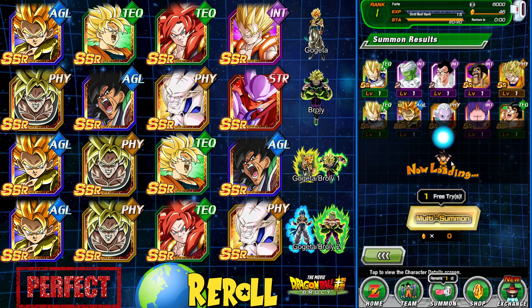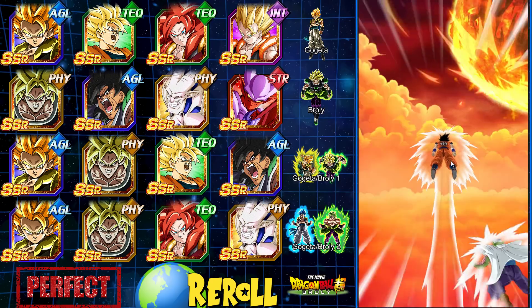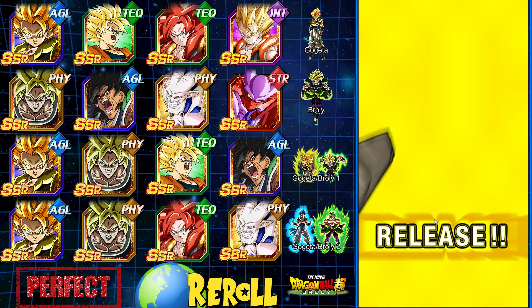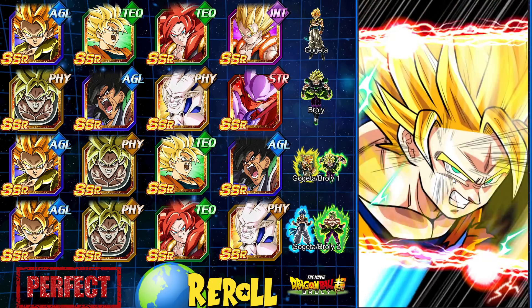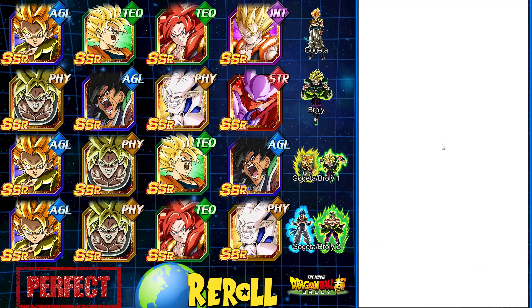So we got a Gogeta, so at least we will do a semi-giveaway for this account here unless I pull something fire right now — like the rest of the four units. One Gogeta down, and we need to make sure we pull it on the next account.